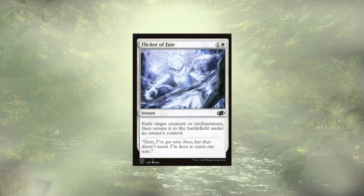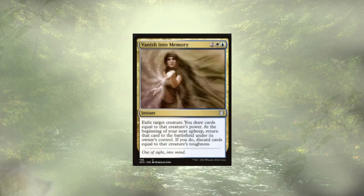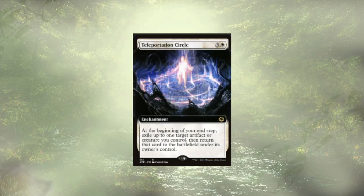We're not done yet. We have Flicker of Fate — for one and a white, we get to flicker a creature or enchantment. Flicker is very similar but a little stronger because we get to do it to two different things for only one extra mana. Vanish Into Memory we already touched on — it's a very slow flicker, but technically a flicker. And last up, another end-step flicker ability is Teleportation Circle: at our end step, we flicker a single creature.